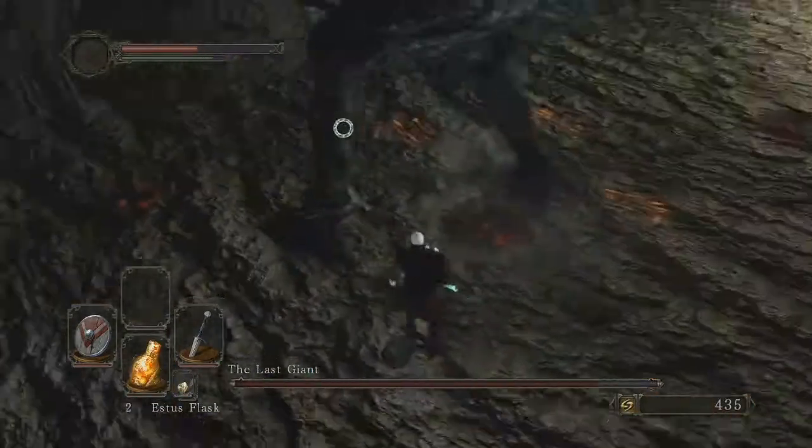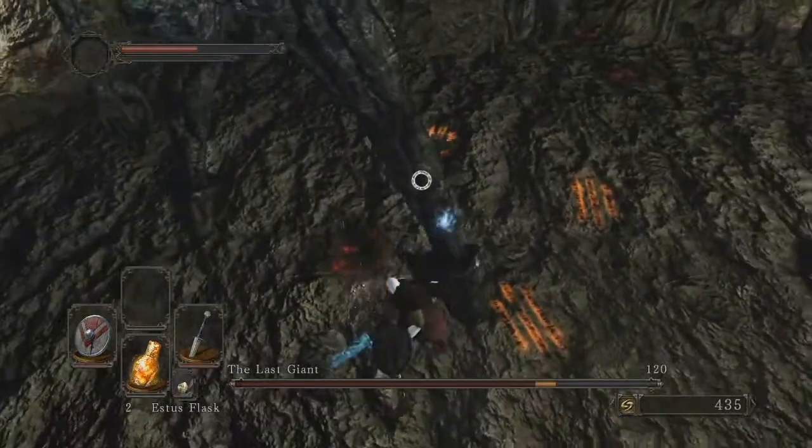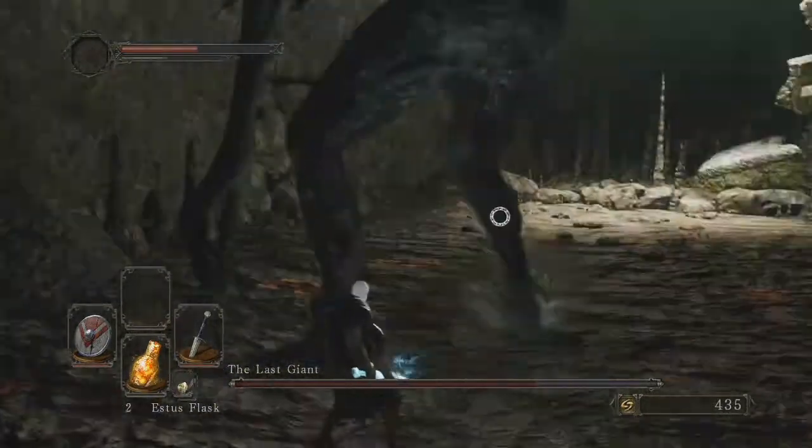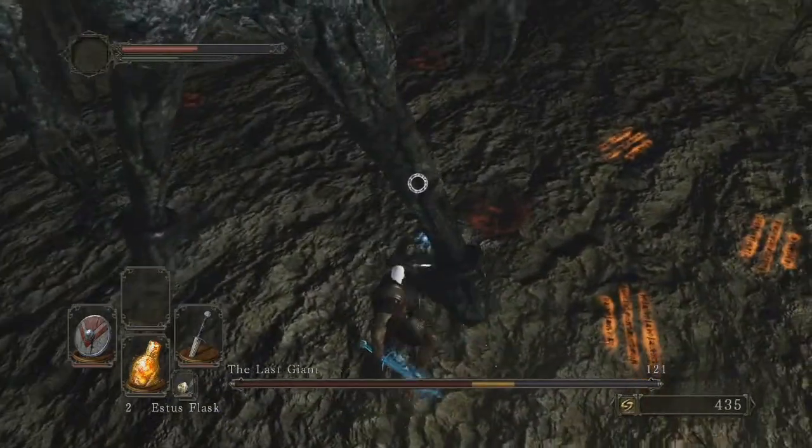The Last Giant is generally the first boss you're gonna see in the game. The thing with most of the bosses is that they are weak to certain elements — so magic, lightning, dark, et cetera. I put some resin on there to take advantage of that.